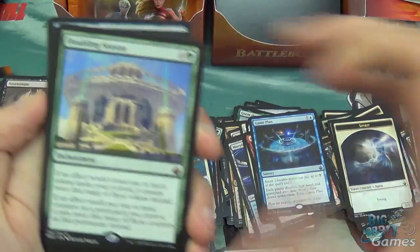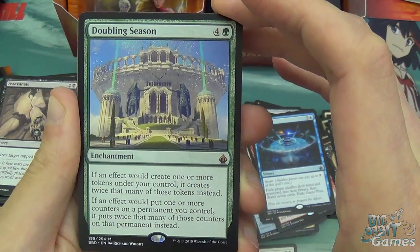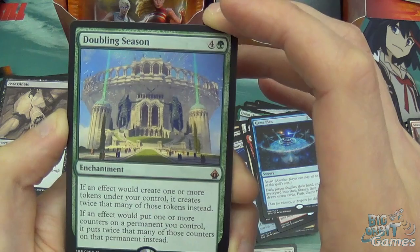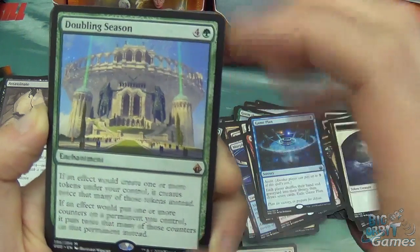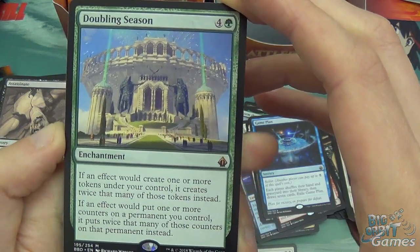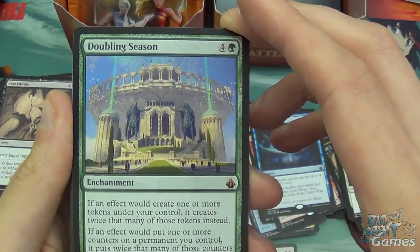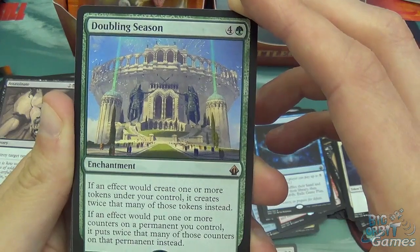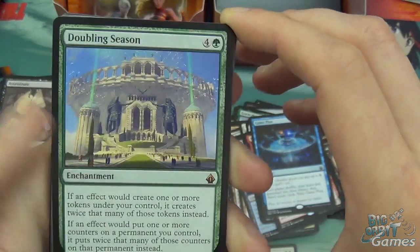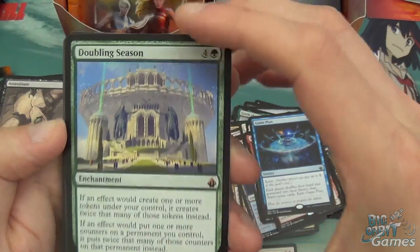Spirit token, Mountain, and Doubling Season — one of the chase cards from the set! It's finally getting a reprint, very very needed. The price of this card is ridiculously high and it's purely because of commander. Five mana enchantment: if an effect would create one or more tokens under your control, it creates twice that many instead. If an effect would put one or more counters on a permanent you control, it puts twice that many instead. Commander Anthology 2 just came out with the Atraxa deck and this goes right in that. Any kind of token strategy or counter strategy — you just want Doubling Season. It just fits in.